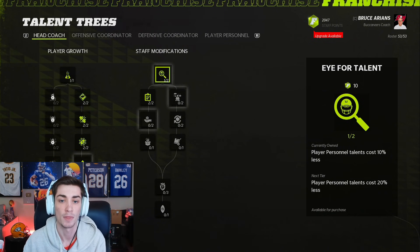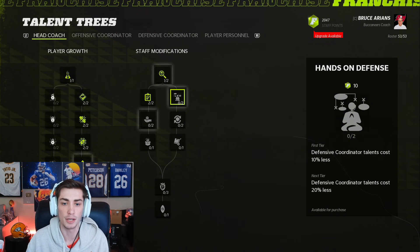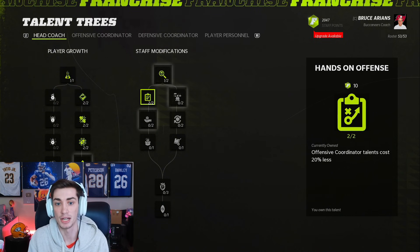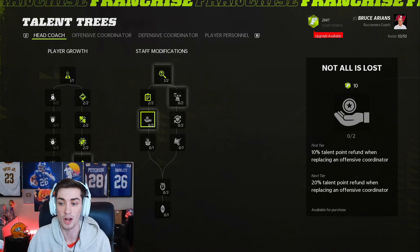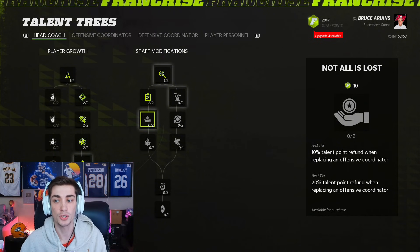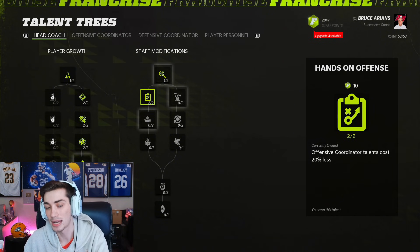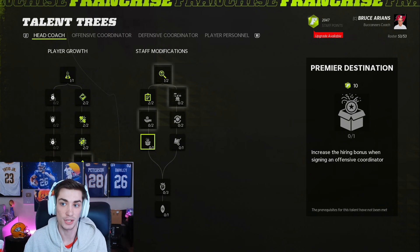For staff modifications, player personnel talents cost 10% then 20% less. Offensive coordinator talents cost 10% then 20% less. 'Not all is lost' gives a 10 talent point refund when replacing an offensive coordinator, and 20 as well. Let me explain talent refunds: when you sign a new coordinator they don't keep all the abilities previously unlocked — it's a new person, so you lose some of those. But if you had the talent previously, you do get a refund on those staff modification points, which is pretty nice.